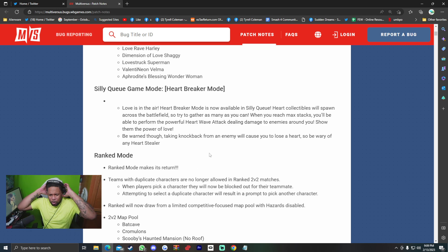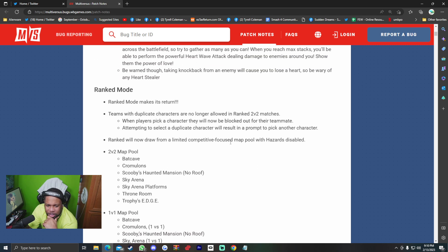Silly Q game mode — Heartbreaker Mode. Love is in the air. Heartbreaker Mode is now available in Silly Q. Heart collectibles will spawn across the battlefield, so try to gather as many as you can. When you reach max stacks, you'll be able to perform the powerful Heart Wave attack, dealing damage to enemies around you. Be warned though — taking knockback from an enemy will cause you to lose a heart, so be wary of any heart stealers.